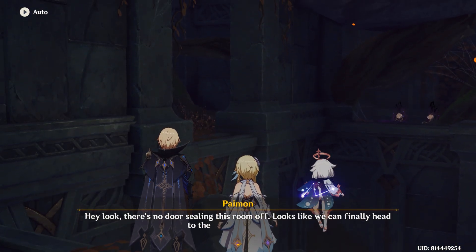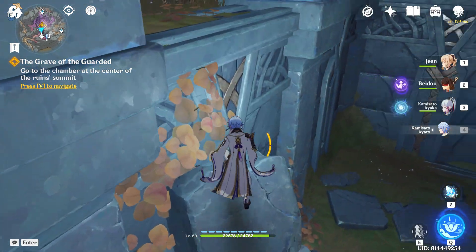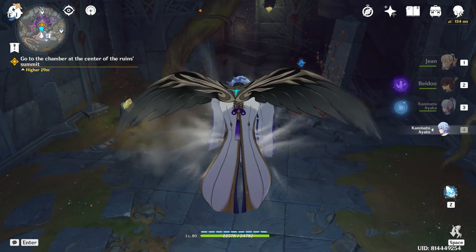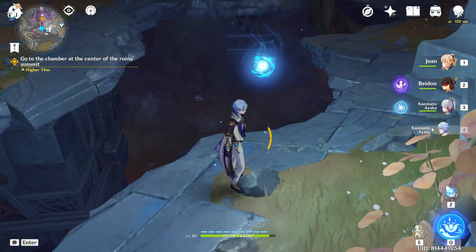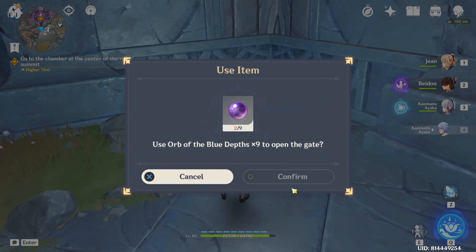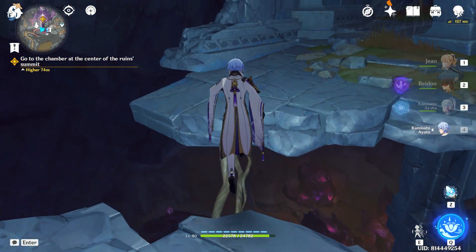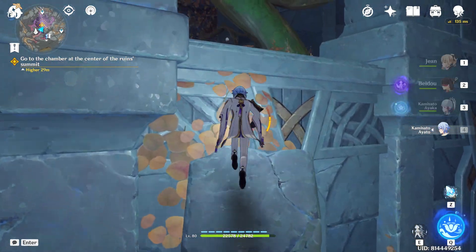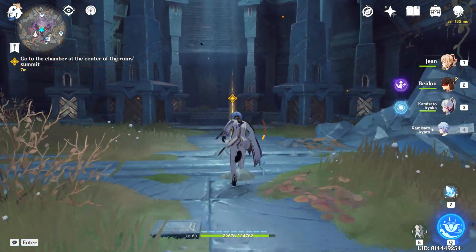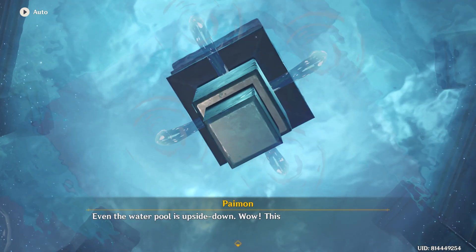I don't know why I just had to get so unbelievably excited about that, but good for you, Paimon. Let's just explore for a second. The quest literally looks like it's right beneath me. Use the orb of blue depths times nine to open the gate. I don't know what they are — I do not know how I get them. Look, a bear! A water pool! How does it defy gravity like that? Even the water pool is upside down.